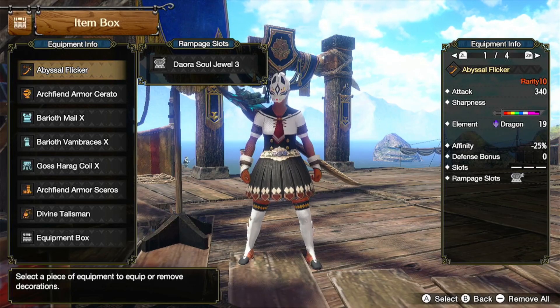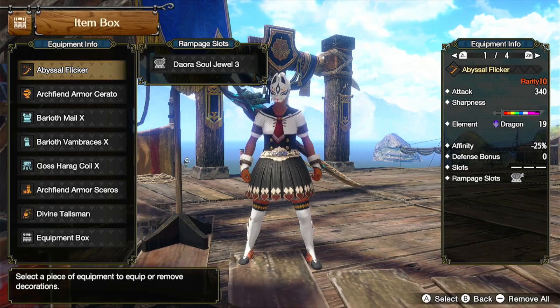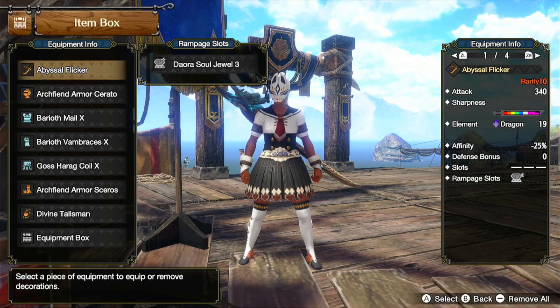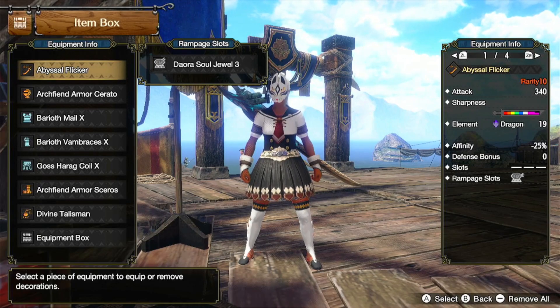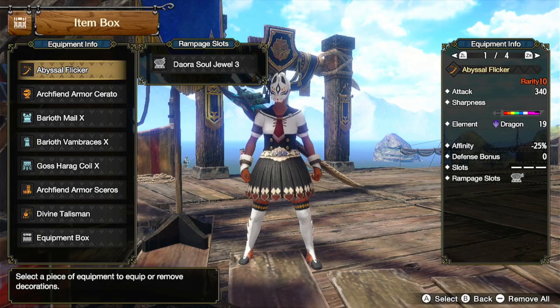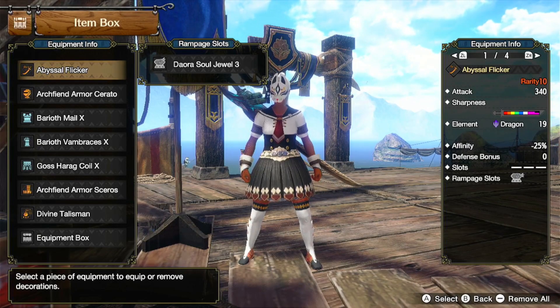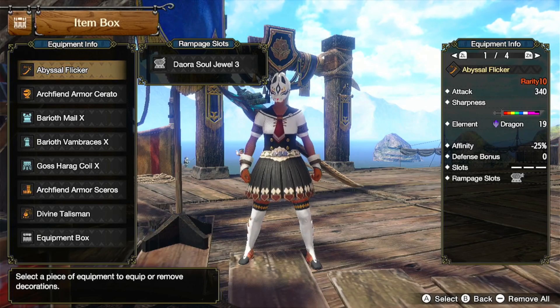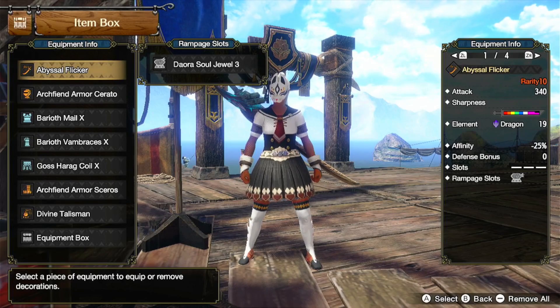So I'm actually going to show you what the build is now. Unfortunately, that introduction took quite a while. For the weapon, I'm using the Abyssal Flicker. It has 340 attack, 80 hits of purple sharpness, 19 dragon element, negative 25% affinity, 0 defense bonus, no slots, and a level 3 rampage slot. For the rampage slot, you can either use the Dora Soul Jewel 3 or one of the X-Blade decorations, as each X-Blade decoration does 5% more damage to a particular monster type. Or if you don't want to be switching decorations around for each hunt, you can just use the Dora Soul Jewel 3 and it will work well for everything.